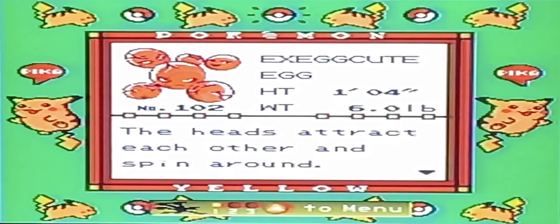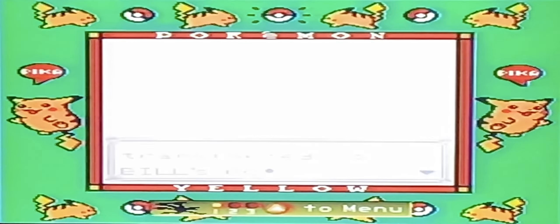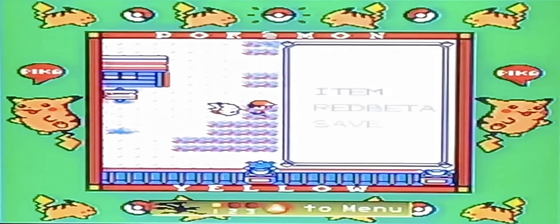Exeggcute — the Egg Pokemon. The heads attract each other and spin around. There must be six heads for it to maintain balance. You recall the last episode — I've got a new box before I move in here because I'm going to need a new box, since I didn't have enough room for box number two.